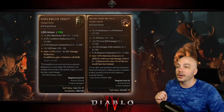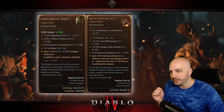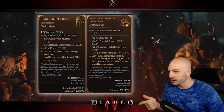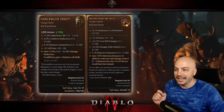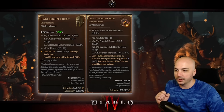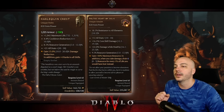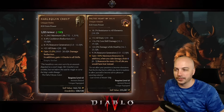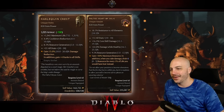And the Melted Heart of Selig: all resistances, all stats, core skill damage while healthy, resource generation, and 30% max resource. In addition, when you take damage it drains 6 resource for every 1 life you would have lost instead. So it's essentially like an energy shield, sort of, from Diablo 2.